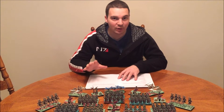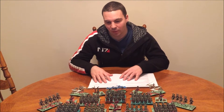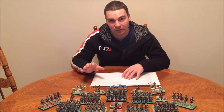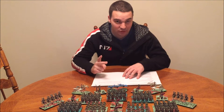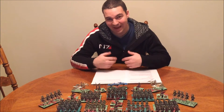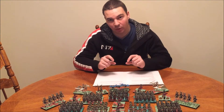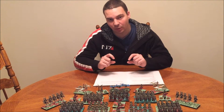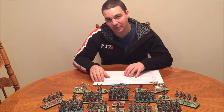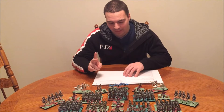Every army gets their base abilities when they start the game. At a standard point level, the Witch Army gets the following abilities. They get two uses of Dispel Magic. The way that works is: as a reaction, when an opponent casts a spell with the magic keyword or uses an ability with the magic keyword, you can use Dispel Magic to negate that spell. They can do that twice.